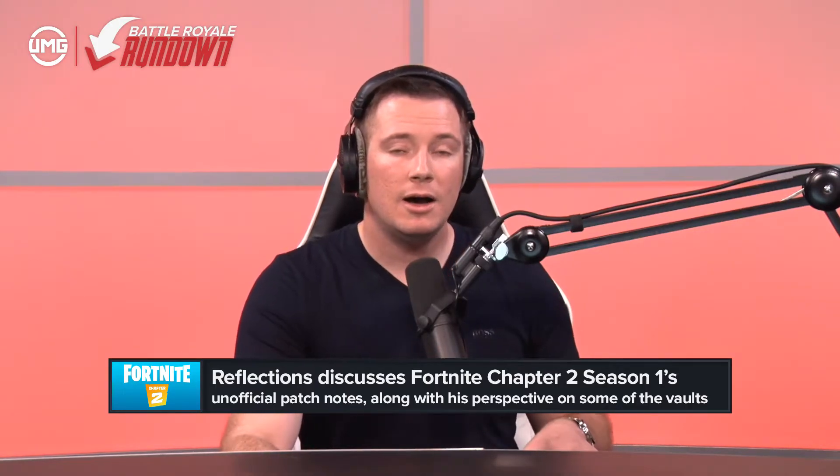Moving on to unvaulted items — pump shotguns. There was an uncommon version added, you still have the green and blue pump, and we saw a reintroduction of the epic and legendary versions. Pump shotguns are there, but they probably do need a buff. They were nerfed by 10 or 15 hit points depending on rarity, and I think we need to see a little more punch for those shotguns moving forward.